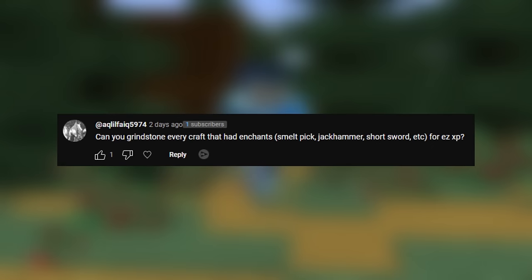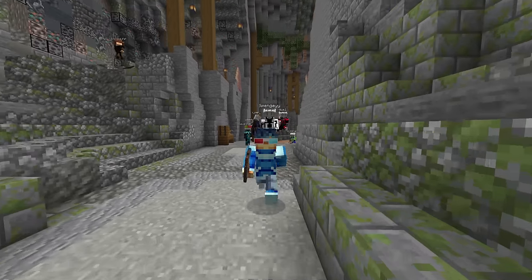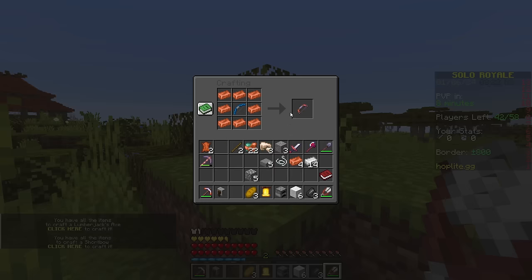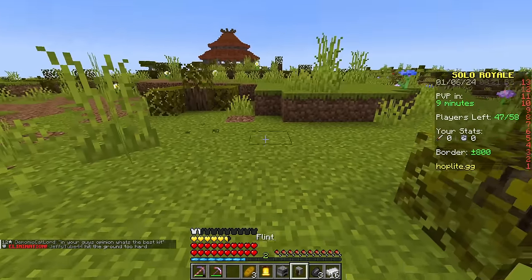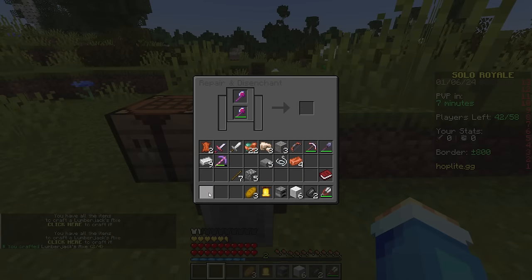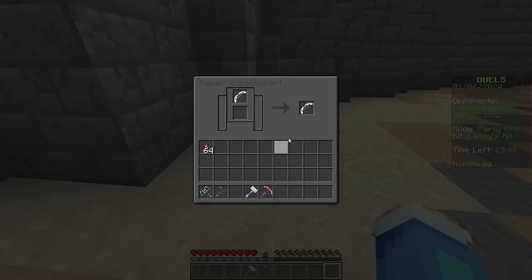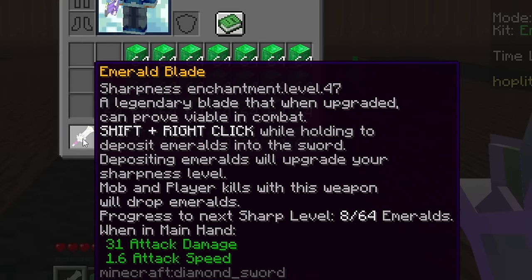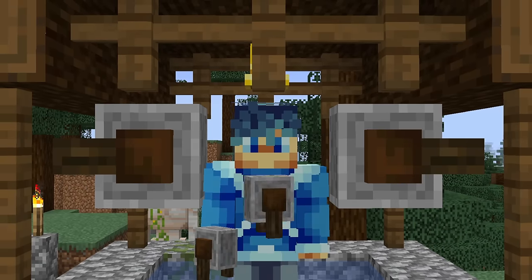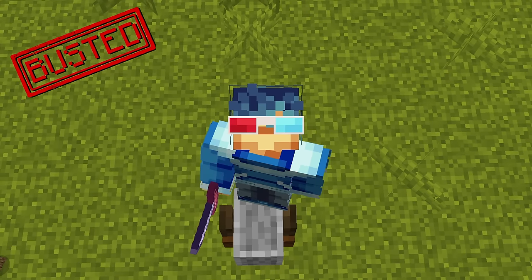Aclifake asks: can you grindstone every craft that has enchantments? Let's start by crafting what we can easily get in any game of battle royale: the smelter's pick, short sword, lumberjack axe, and shortbow. Not all that surprisingly, trying to place these items into the grindstone results in nothing - you can place them there, but you can't really disenchant them. However, these are not the only custom items that come enchanted. I've found that at least in duels, you can unenchant any legendary weapon, except for the emerald sword. So no, not every enchanted craft can be used in the grindstone. And because the myth said every craft, it's only fitting that this one is busted.